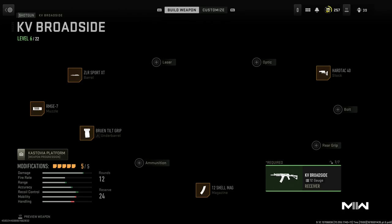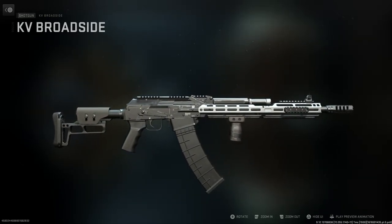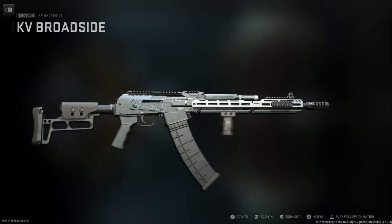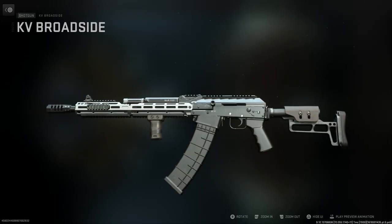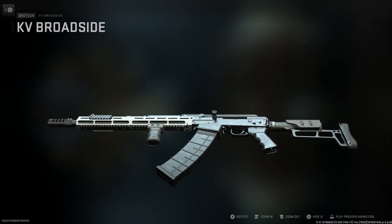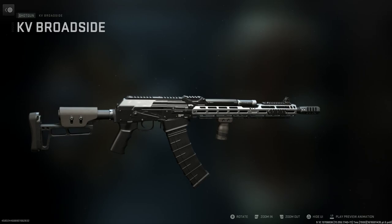Now it does have fully ambidextrous fire controls. You can see right above the pistol grip on the left-hand side, there are fire controls there as well as the standard AK-style fire controls on the right-hand side — pretty accurate to what we see on the Vepr 12. It extends a little bit further, making it ergonomically easier to utilize. On the right is standard AK, and on the left, above the pistol grip, is the ambi control. We also have the magazine release — standard AK paddle release.